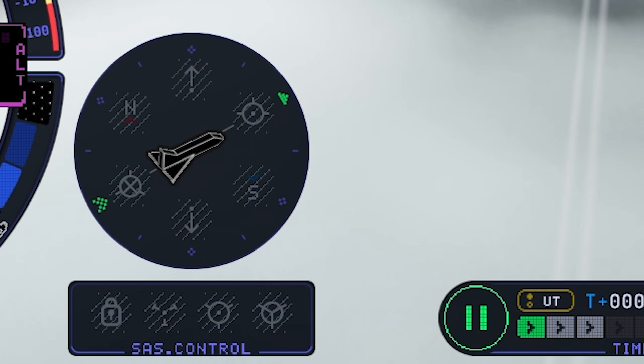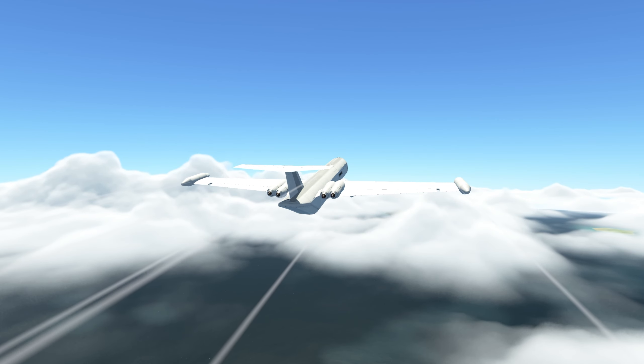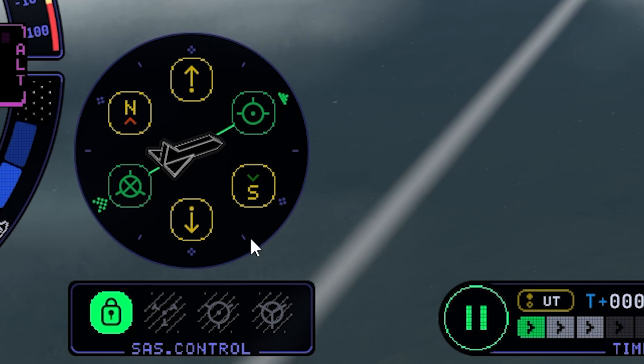I will put off the SAS to have more control over the plane, and use all rudders to get a nice turn. We got our heading right so far, so I will switch on the SAS again.